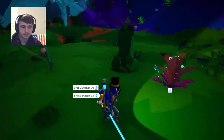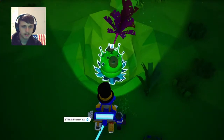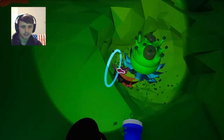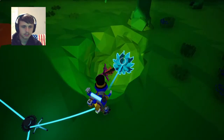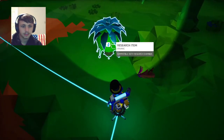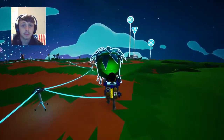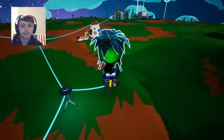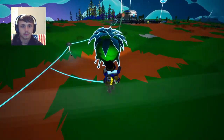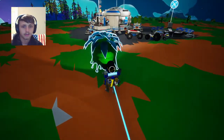I just want to grab these since I'm here. There's a research item. Also if you guys didn't know, underneath some of these plants there will be like a research thing — a little research emblem that looks like that. It's underneath the plant, and that means that there's one of these underneath it. So just remember that — keep that in mind if you play Astroneer. It'll be very helpful, especially if you have a lot of research chambers.